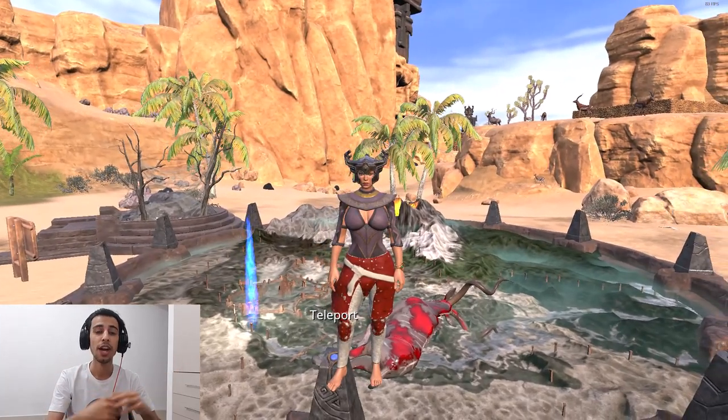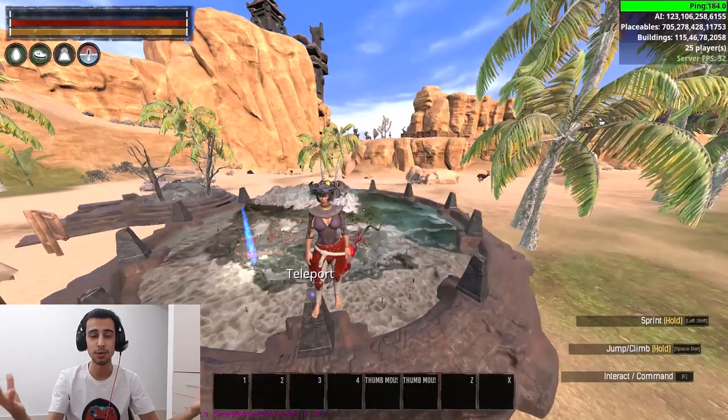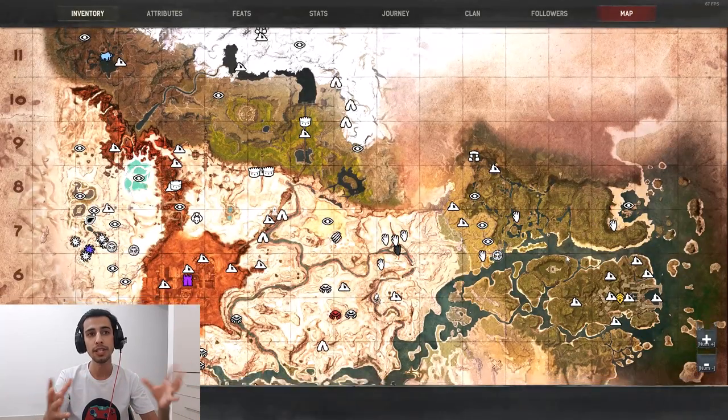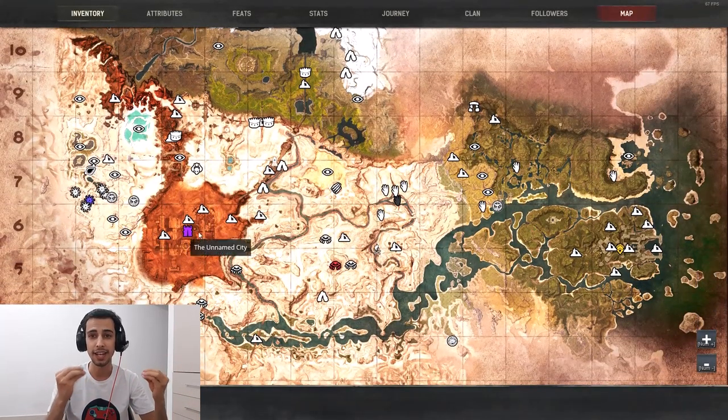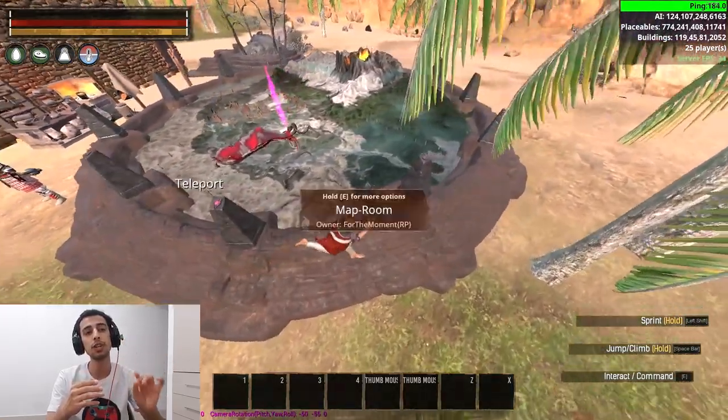How to give all the TPs and obelisks to your clanmates so they don't need to run all the way across the map. There are obelisks all around the map that can help you farm around the map — these are all the TPs showing on the map room, the little lights where you can TP.